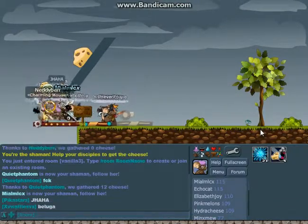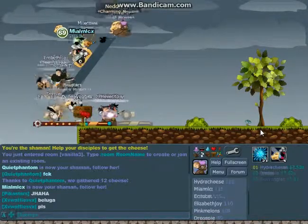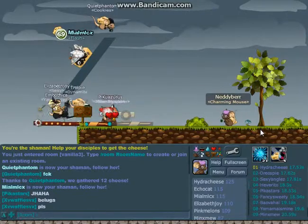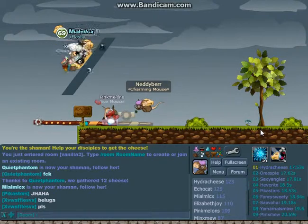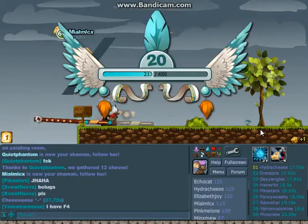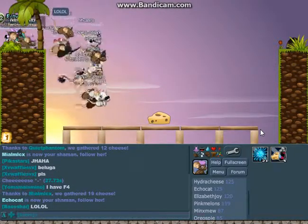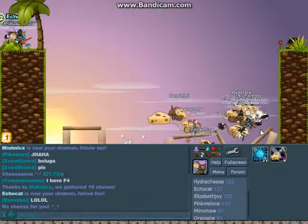See, the shaman — the magic person — helps you get to the cheese, and then you basically just bring the cheese back to the hole. Then you can level up. I'm almost level 21 — I just died.